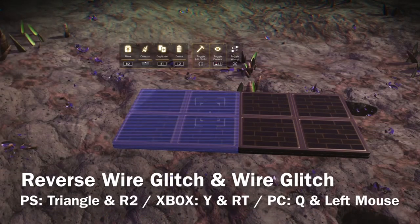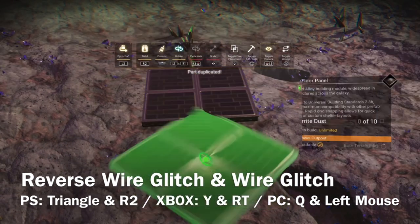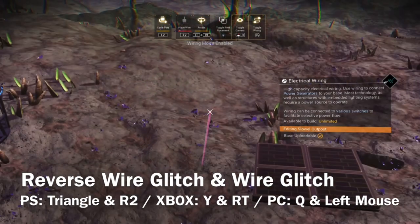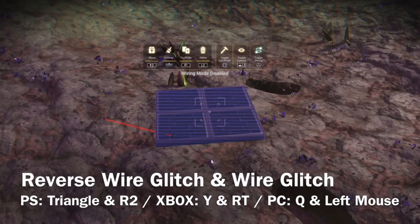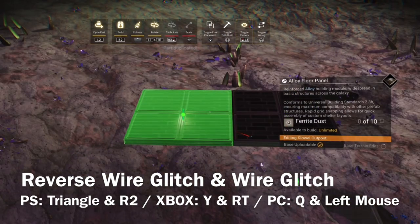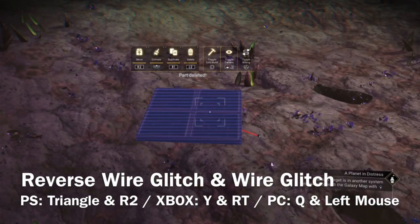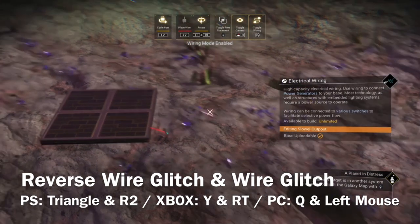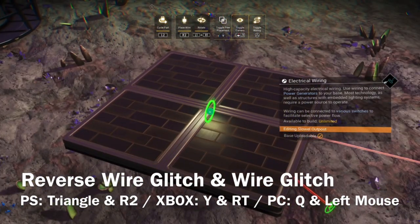To end this tutorial, I'm showing you the reverse wire glitch. It's very useful specifically if you want to find the middle point of an item like this panel. You green-state it, press the buttons at the same time, more or less. Then you place the cable to the side of the panel and replace it, and do the same thing on the other side. Just copy the panel, green-state it, press both buttons at the same time, and you should get the cable. This cable you simply pull toward the middle of the first panel and connect it.